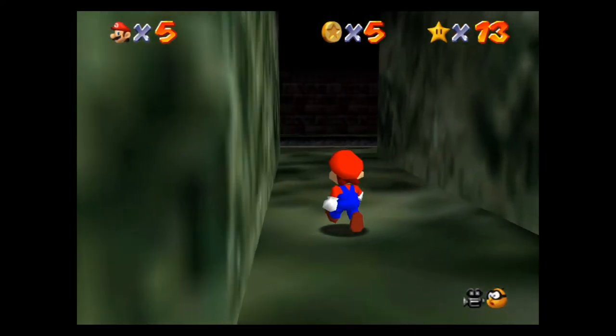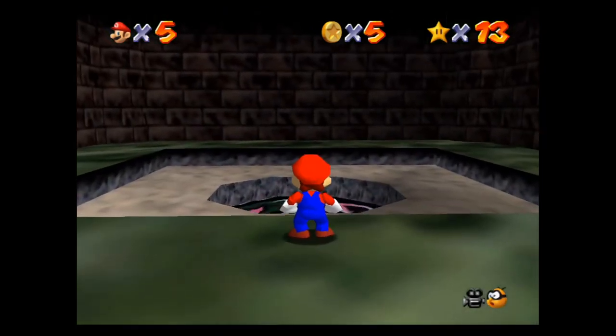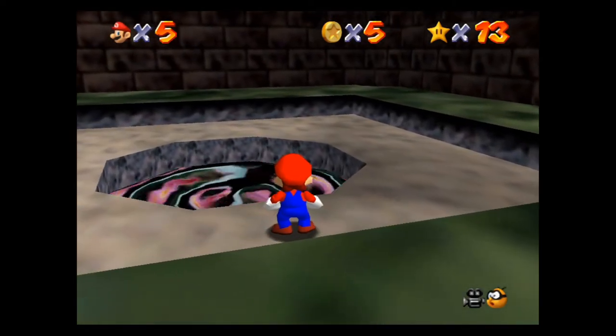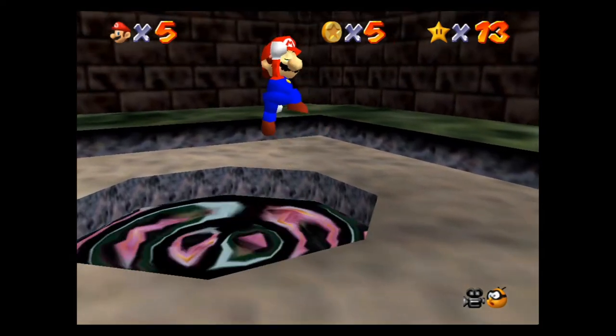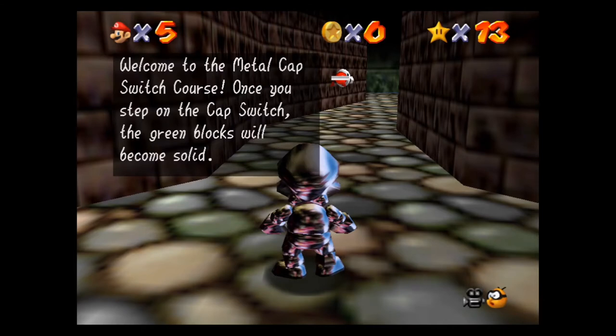Jump over to the double doors and go inside. There is another door at that place, so don't be confused. Once you get in here you're going to see it — it looks basically like the entrance to the level, and it's the entrance to the secret level right here. You jump right into it and it's going to take you to the metal cap Mario switch course, which is going to give you metal cap Mario.